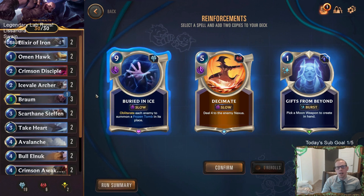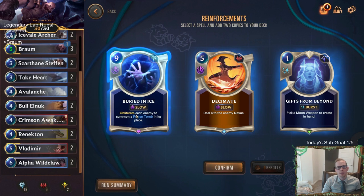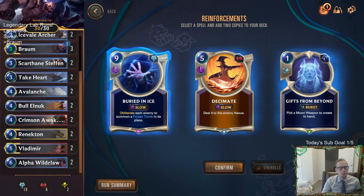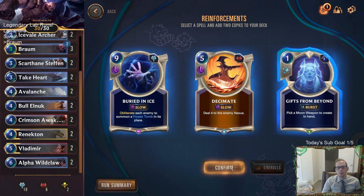I kind of want to take Yip's Genius — it's a ridiculous power — but I'm not taking the other options, so one more re-roll. When you target an ally with a single target spell, copy it — bleh. Round start draw one, give a fleeting... these are not good. Round start Rally! I think we'll go with round start Rally. For relics, Buried in Ice is powerful but I'm going to take Gifts from Beyond — the moon weapons add keywords, which synergize with Evolution for plus one, plus one.